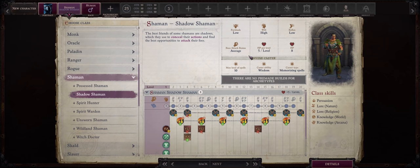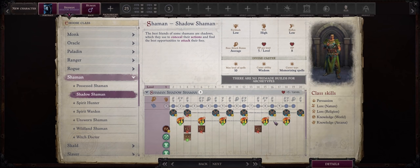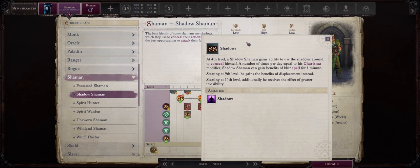Our base attack bonus is average, which is decent enough — at endgame we will be looking at 15 out of 20 base attack bonus — and because this build will be dual wielding, we will also get quite a lot of attacks per round. The last special feature of Shadow Shaman is the Shadows ability. Starting from level 4, you will be able to gain the benefit of either blur, displacement, or greater invisibility for 1 minute a number of times per day equal to your Charisma modifier. This isn't that important as this build won't be focused on Charisma, but it is still a decent self-buff, especially before we gain access to the very powerful Angel spells that already add 50% concealment.